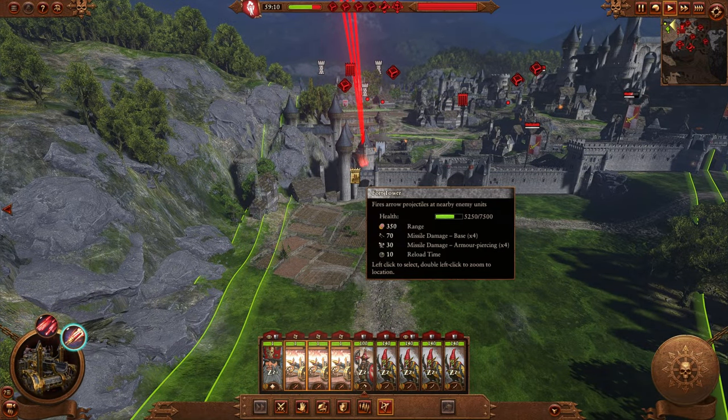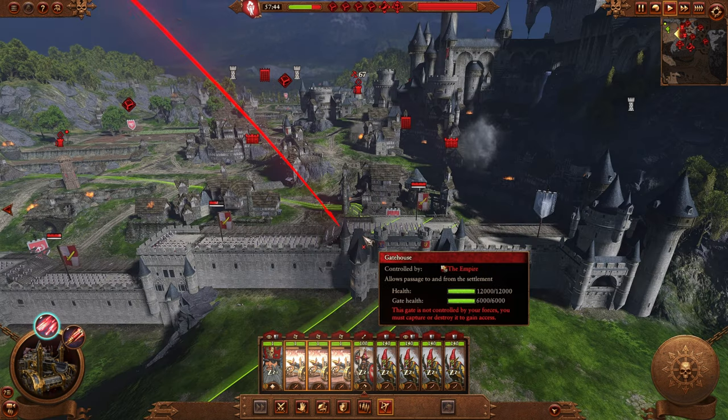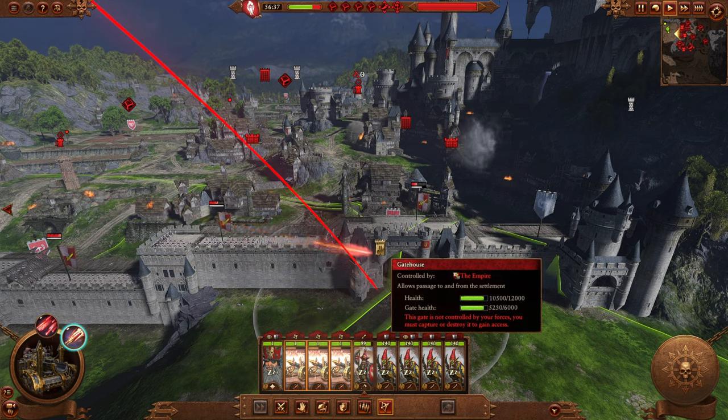This is what demolition rockets do to fortified targets during a siege. The regular multiple rocket warheads do no damage to structures whatsoever. These rockets are armor-piercing and anti-large, so the alternate fire is often the only way to help focus down big single entities with this weapon system.